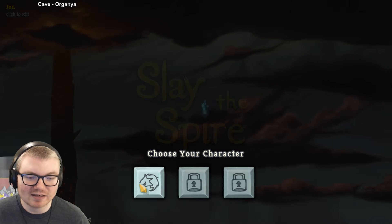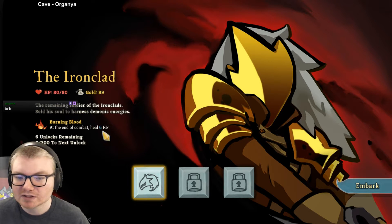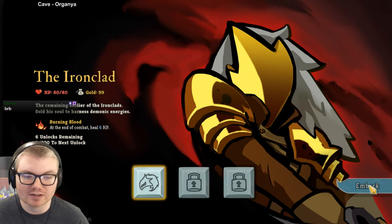Choose your character. I only have one, so we're going to pick this one — the Ironclad, remaining soldier of the Ironclad. Uses a soldier's soul to harness demonic energy. Burning blood: at the end of combat, heal 6 HP. That sounds pretty good, all right, let's go.